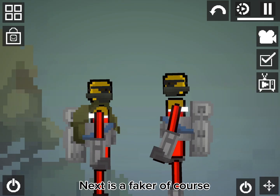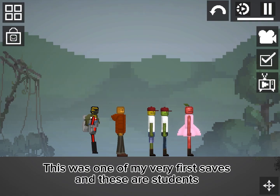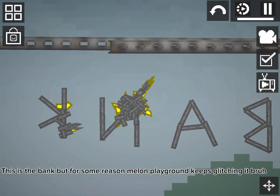Next is a faker — of course. No, you're the faker, bro, shut up! This was one of my very first saves, and these are students. This is the bank, but for some reason Melon Playground keeps glitching it.